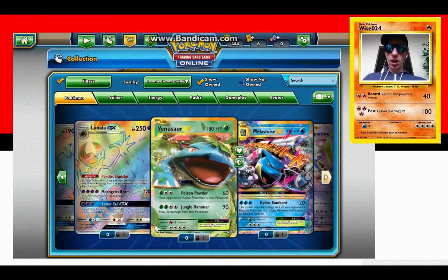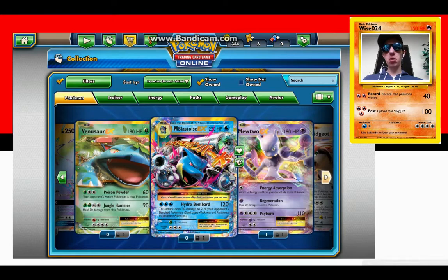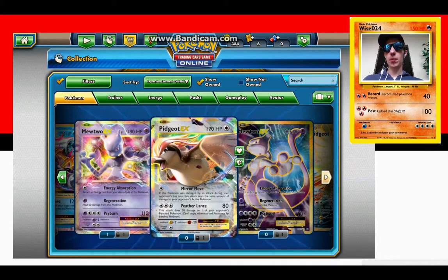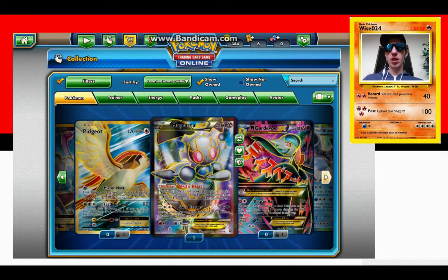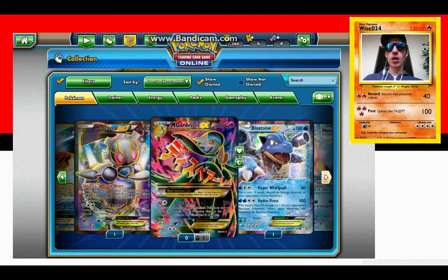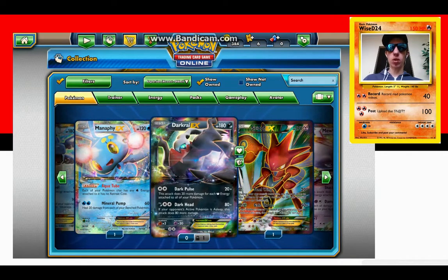Venusaur EX I've used a couple times — he's not very good. Mega Blastoise EX I've taken out quite a few guys with him, he's the only mega evolution that I can actually use that I have the EX for. I got two Mewtwo EX, two Pidgeot EX — there's the full art Mewtwo and full art Pidgeot. A Gyarados EX I tried to use but not my favorite. Mega Gardevoir — I don't have the Gardevoir EX so I can't use that. Blastoise EX is pretty good even when you can't get the mega version.